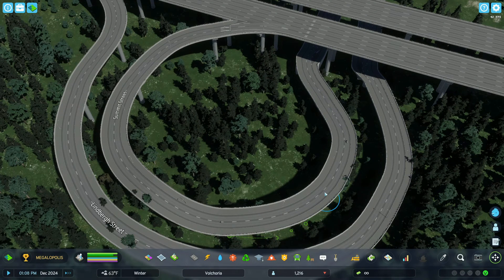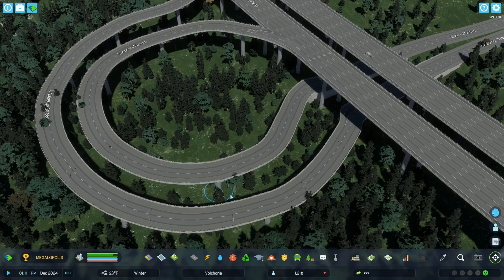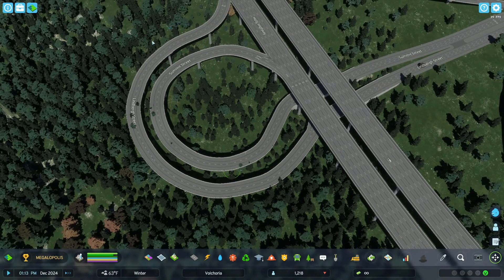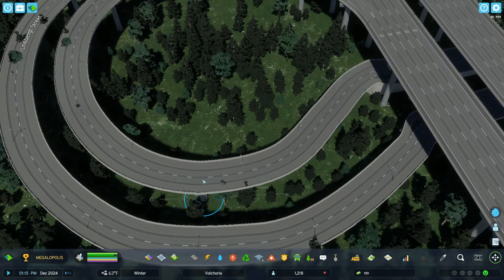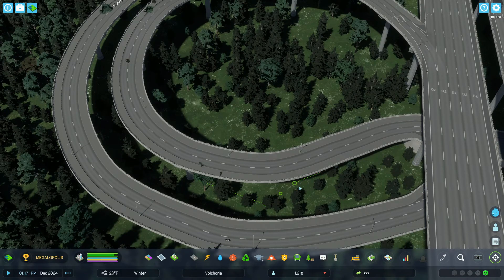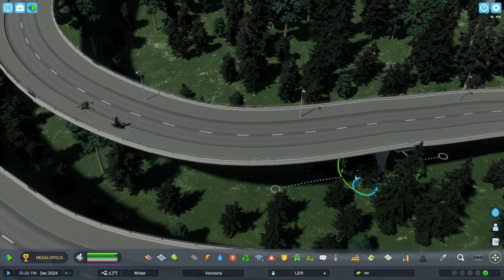Basically you're going to grab the center of your road and make it round, and also click on the node itself and move it. You can see how this interchange is a little bit wonky — if you click on this you can move this piece, and if you click on this side you're moving these two pieces. Right-clicking unselects it.